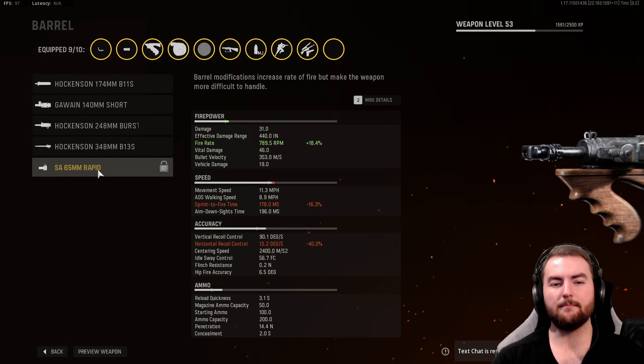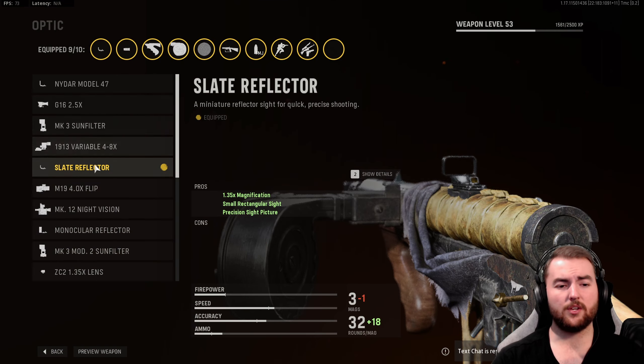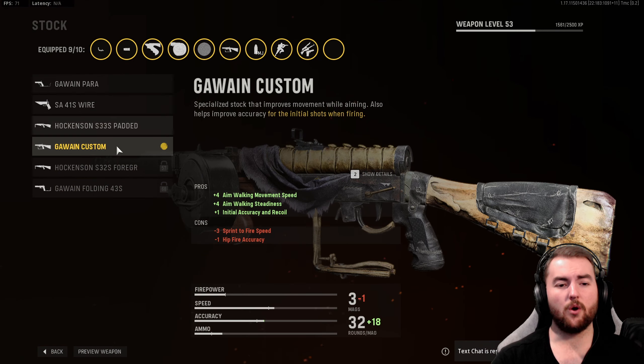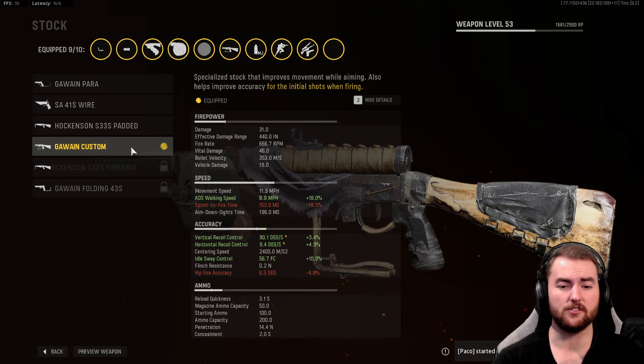So we usually skip over the barrel, but there might be something to be said for the Rapid Barrel, so just keep an eye on this one if you do like a faster fire rate. Moving on to the optic slot, we do have the Slate Reflector again for a very nice clear sight picture, but pick and choose whatever optic you do prefer. In the stock, we do have the Gawain Custom. This does increase our aim walking movement speed quite significantly, as well as providing us with initial accuracy and recoil control.